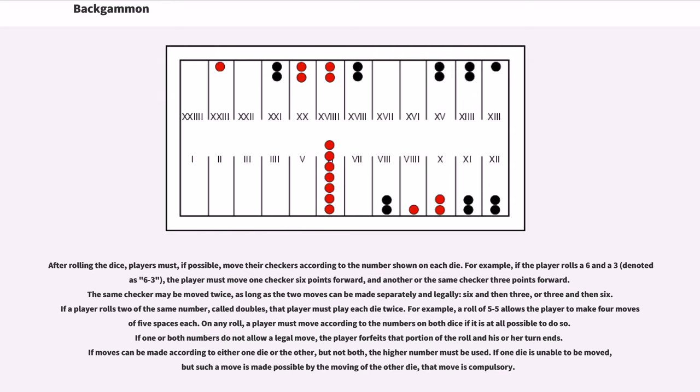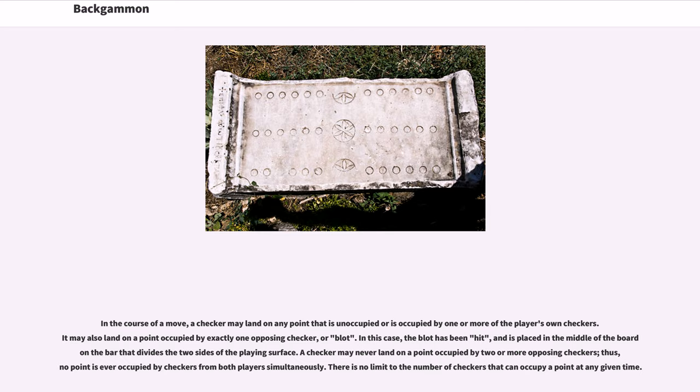If one die is unable to be moved, but such a move is made possible by the moving of the other die, that move is compulsory. In the course of a move, a checker may land on any point that is unoccupied or is occupied by one or more of the player's own checkers. It may also land on a point occupied by exactly one opposing checker, or blot. In this case, the blot has been hit, and is placed in the middle of the board in the bar that divides the two sides of the playing surface. A checker may never land on a point occupied by two or more opposing checkers; thus no point is ever occupied by checkers from both players simultaneously.